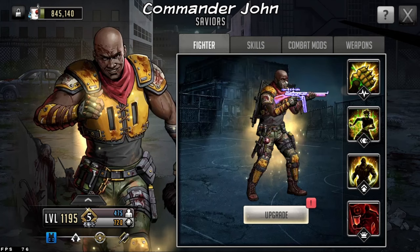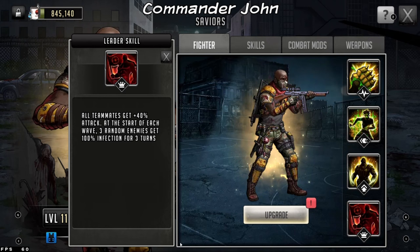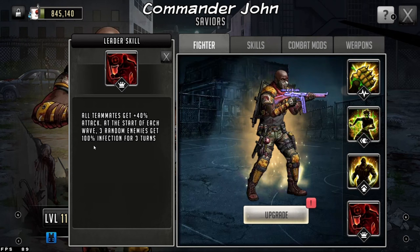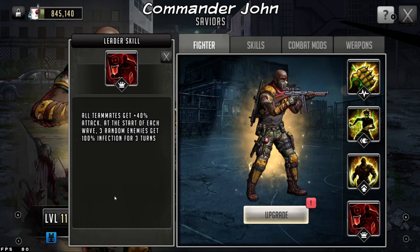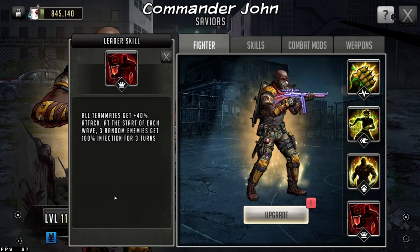John is a part of the Saviors group. What John has is all teammates get 40% attack at the start of each wave, and three random enemies get 100% infection for three turns. The type of team that you're going to try to build with John is an infection team. You will not want to build a pure offensive team with him because that's just not how he's set up.